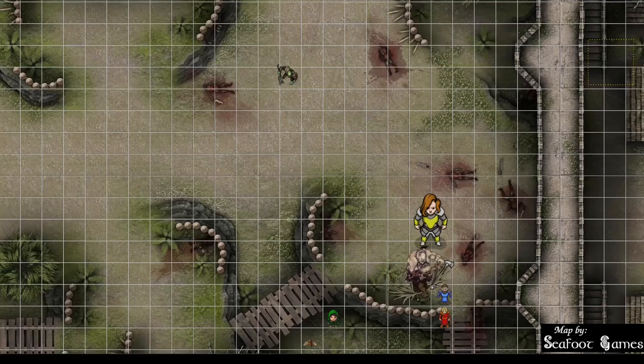Ogre's turn: the elk squeezes over to go after the wizard — nat 1, misses. The ogre swings at the wizard — gets 11 to hit — negative. The remaining orc uses bonus action to advance and swings his greataxe at the fighter — 16 to hit — nope.